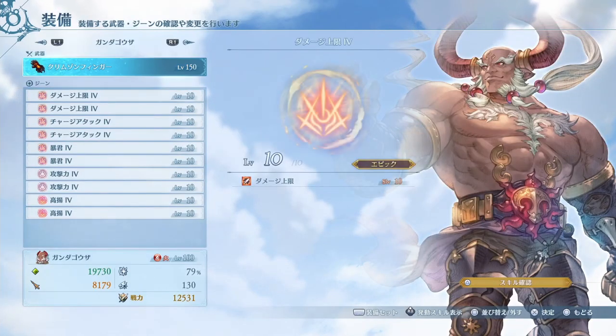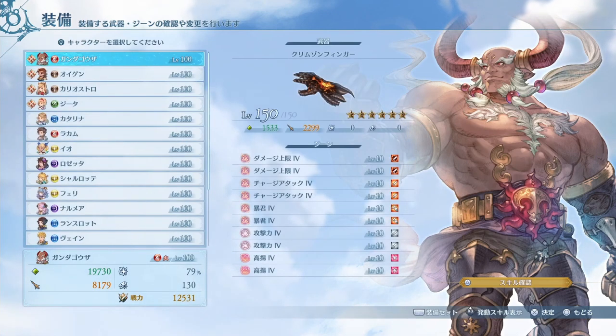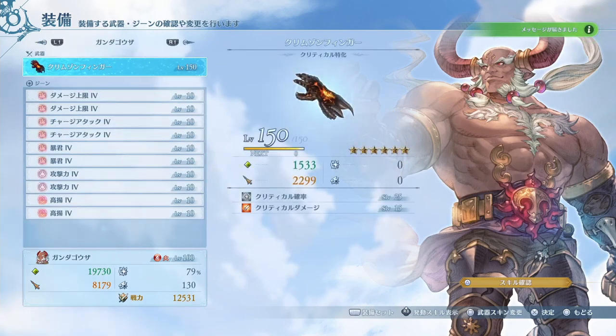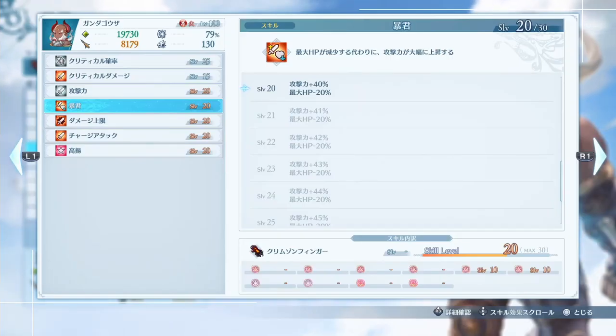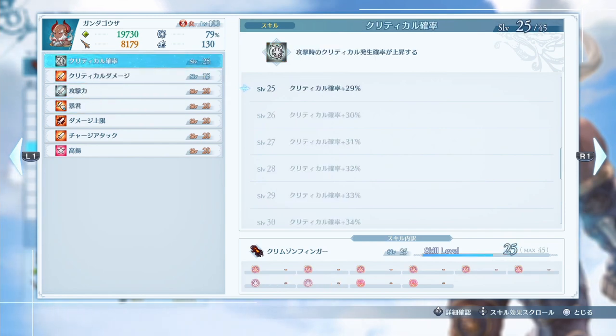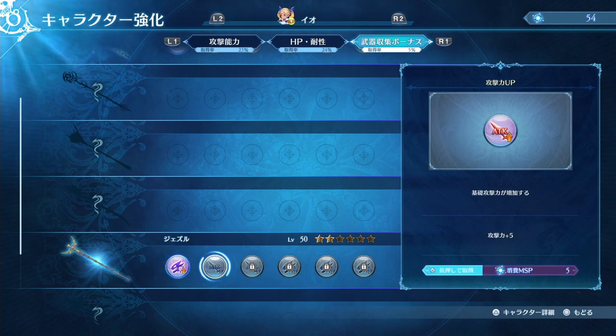There are quick glimpses into level caps, with characters reaching level 100, weapons extending to at least 150, and sigils leveling to at least level 10 for specific abilities. The developer mentioned a specific sigil called Tyranny, which lowers the user's HP in exchange for increasing their attack. Weapons also have their own unlockable attributes — for example, one of Io's wands has a buff against dragons and another for attack up.